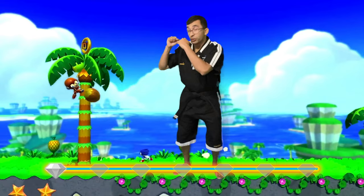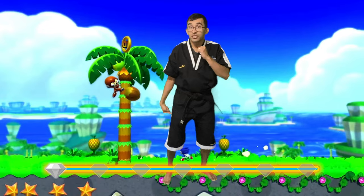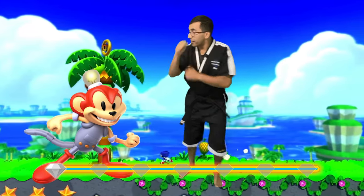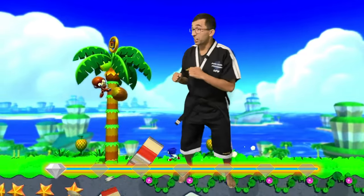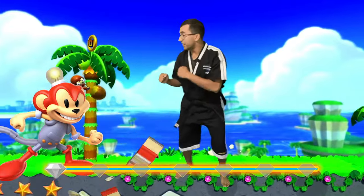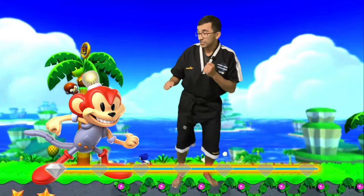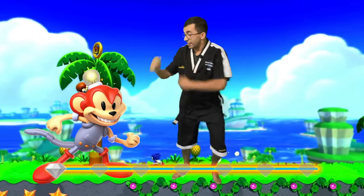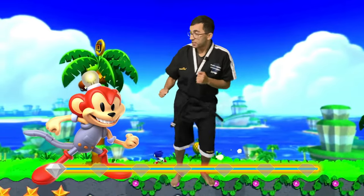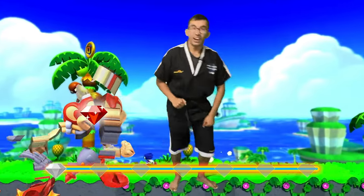Awesome. Hands up, fighting stance. So a round kick — we're going to take our lead leg, bend our knee, kick around like this, set it down. Same exact leg: side kick. Let's do that together. Everyone say round kick — side kick! We got to kick those monkeys out. Round kick, side kick! Awesome, good. Again, round kick, side kick. Again, round kick, side kick. Good job you guys. Two more — round kick, side kick. One more — round kick, side kick. Awesome, good job you guys. High five.